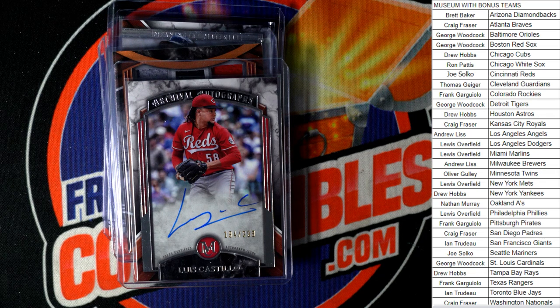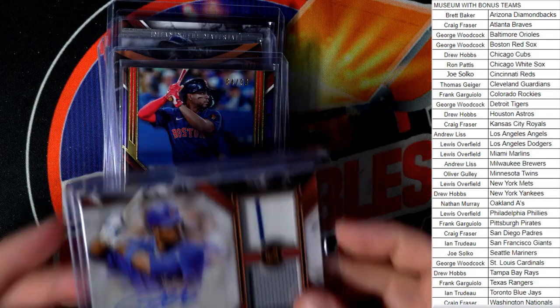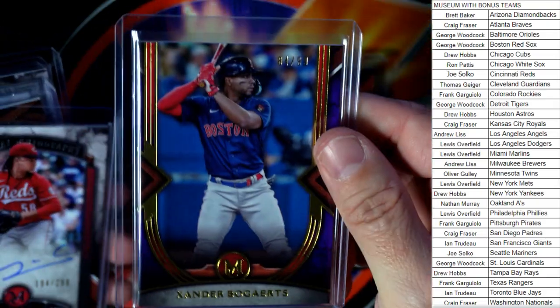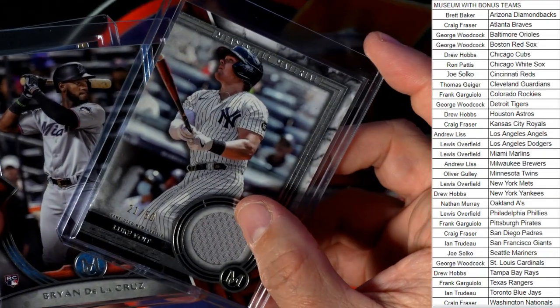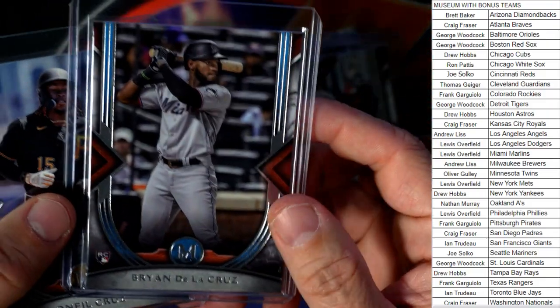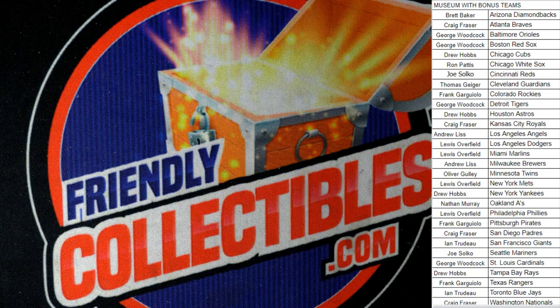For Museum Baseball we do have the next box listed, so if you want to get in the next box feel free — let's run it back. The highlights of this break: Derek Lee auto, Xander Bogaerts, Cincinnati Reds Castillo auto, quad relic Strasburg, Luke Voigt relic, De La Cruz rookie, and Oneil Cruz rookie. Those are the highlights of the box for Museum Baseball.